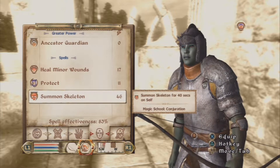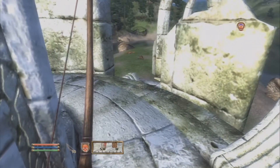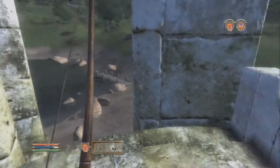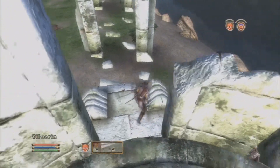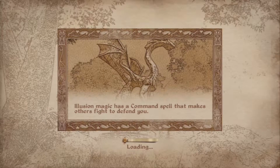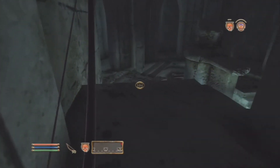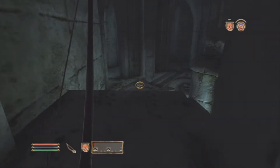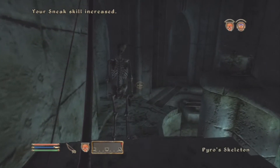Summon skeleton, forty seconds on self, conjuration. Alright, let's enter. Loading... and here we are. And of course — Pyroskeleton! Come on, attack! Your sneak skill has increased — oh, that's cool.